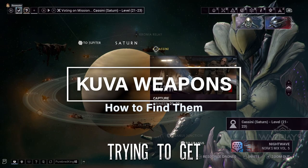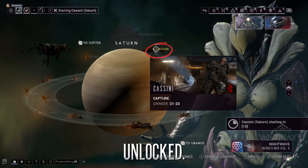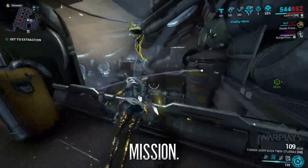This is a guide to show you where to go if you're trying to get Kubo weapons. First, you want to go to this planet. Make sure it's unlocked. Click on here. Quick tip: make sure you are running this solo. Do not run this public. Run the mission.